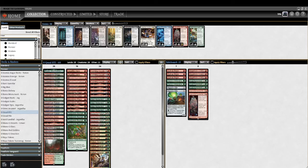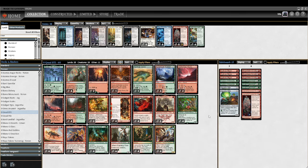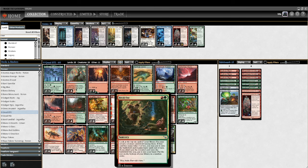Back with another Pioneer video. This time we've got a Gruul Burning Tree Emissary deck. Some people call this the Bushwhacker deck — I don't actually have any Bushwhackers in my deck. My build's a little bit different. The main card I wanted to build around and make as good as it can be is Breakout, which is sort of a Once Upon a Time but you have to build your deck around it.